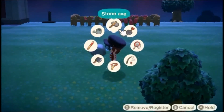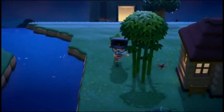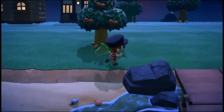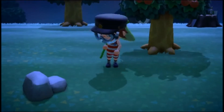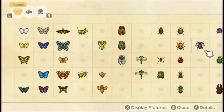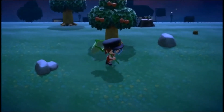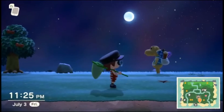I should have my net out in case I encounter a scorpion — I really hope I do because I really want one. Let's see... Miami stag. Pretty sure I already have that. Saw stag, rainbow stag, Miami stag — yeah, I have those.